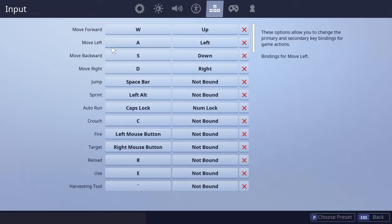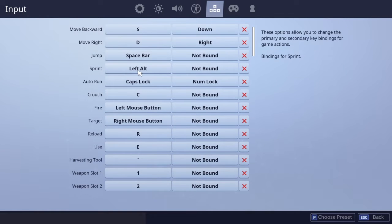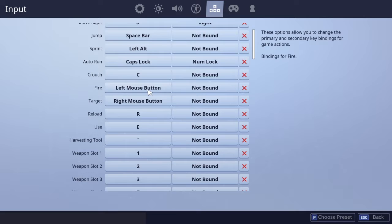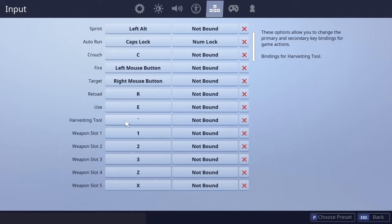Here are my mouse and keyboard inputs. Move is the regular keys, jump is space bar, sprint is left alt, auto run is caps lock, crouch is C, fire is left mouse button, targeting is right mouse button, reload is R, use is E, and harvesting tool is the tilde key beside the 1.